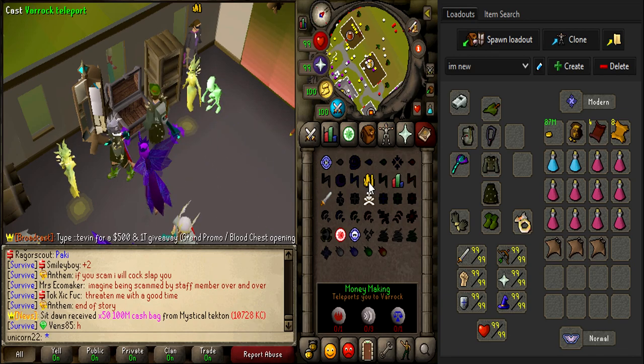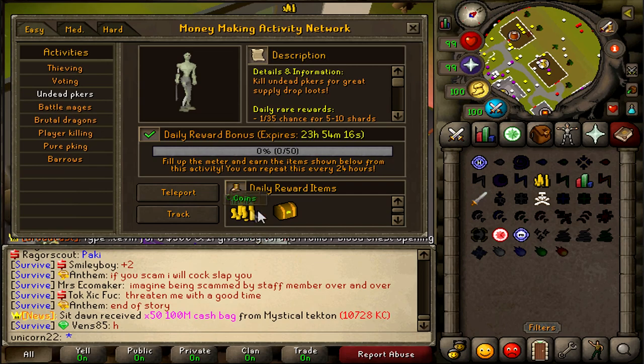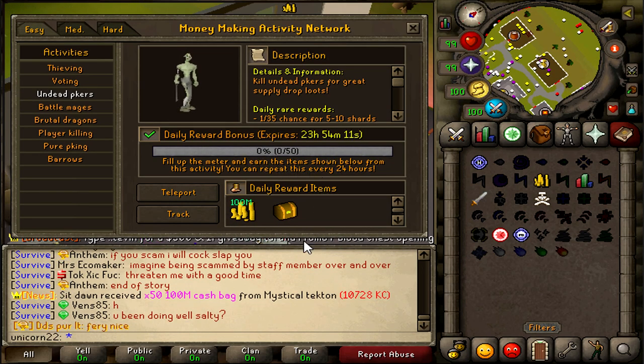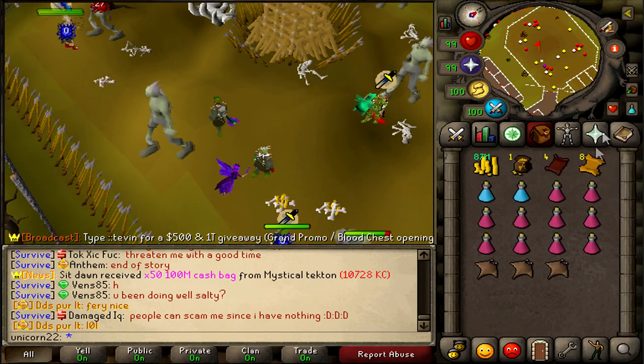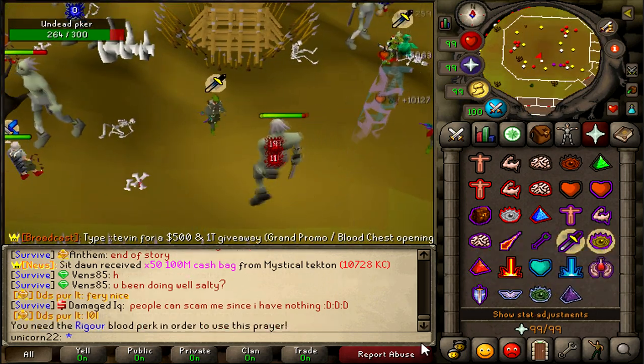That's all you're going to need. The first thing we're going to do is go to undead PKers. Why? Because it has a beautiful daily task that gives us a treasure casket — we need to kill 50 undead PKers. Let's do that: click teleport and start killing. Pray melee, use range pray. It's pretty self-explanatory.